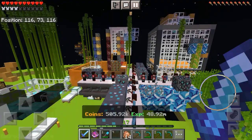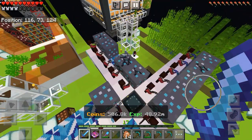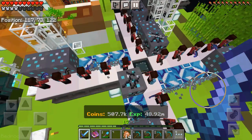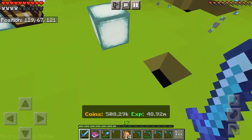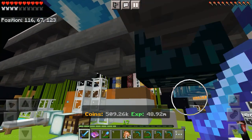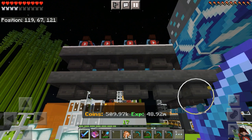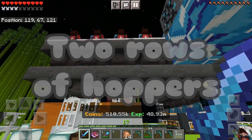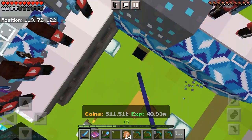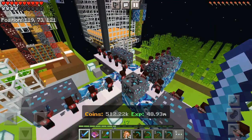If you look at my miners, I put them in a criss-cross pattern, which makes the farm much faster. I also have two ender chests hooked to it. As you can see, the hoppers run two rows — one at the bottom and one at the top — both running into ender chests.